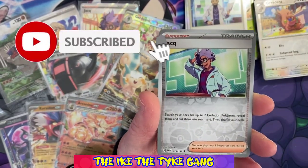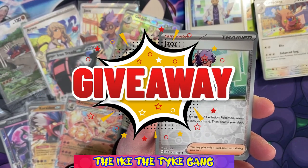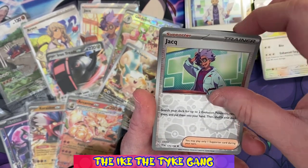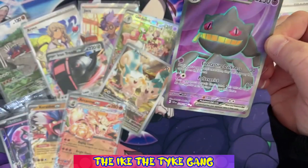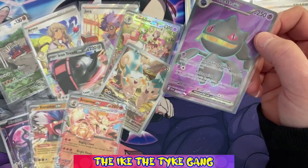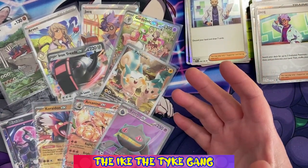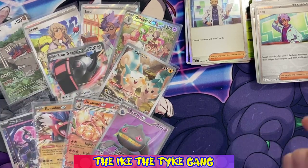Final pack: Clauncher, Smoliv, Coaxel, Ponyta, Medicham, Cyclizar, Toedscool - a reverse Greedent. Don't forget to subscribe to the channel and hit that notification bell so you don't miss out on our 1000 subscriber special - that's going to involve a good few giveaways. Hit that notification bell and drop this video a like if you've enjoyed it. And wow - oh my goodness! A Bannette EX! And it's a full art, and again the number is higher than the set amount, so it looks like in theory it could be a secret rare. Not a bad haul from two ETBs! Let me know in the comments and don't forget to let me know if you'd like to see Ike back for the guest appearance. Thanks for watching, see you in the next one!